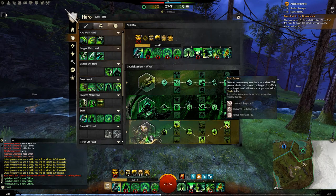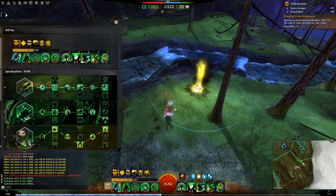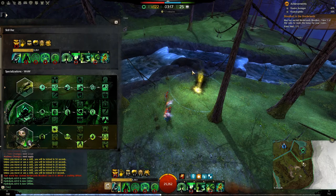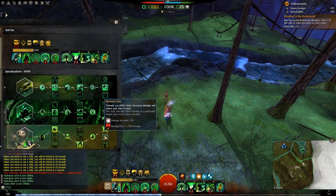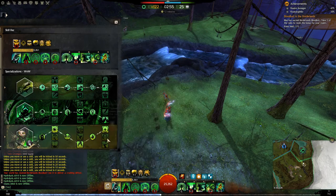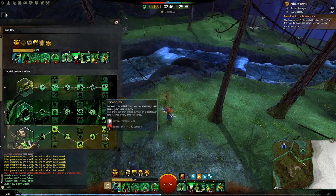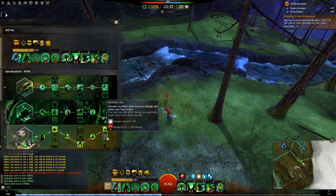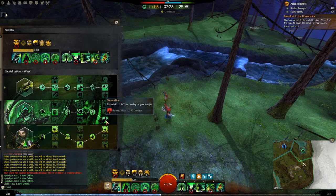Sand Savant also increases the radius from 180 up to 360. That's the radius on Sand Savant versus the smaller radius without it, and that effect applies both around the shade and around the Scourge. Demonic Lore is great in PvE, but the extra burning every three seconds requires Torment application, and in Zerg play the only ways to apply Torment are usually your F1. Targets aren't going to sit in your shade for more than three seconds in a Zerg. This could be useful with Scepter and Torch, but the extra two targets from Sand Savant outweighs it.